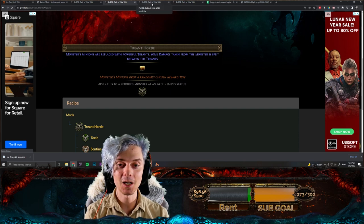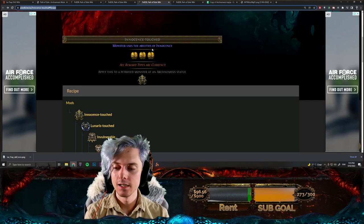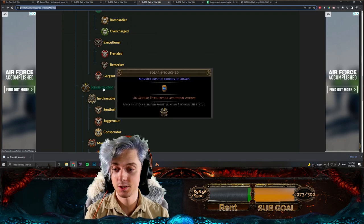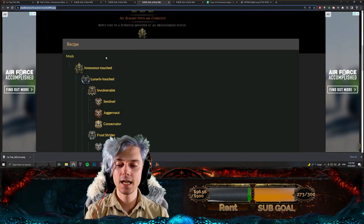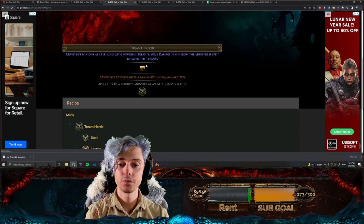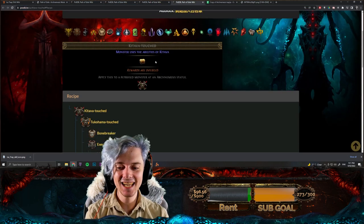The next bit is what really makes this big. Innocence touched is by far the hardest recipe to complete — it needs lunaris touched, solaris touched, mirror image, and mana siphoner in it, each requiring their own recipes. This takes around 27 individual base parts to get. But what it means is all reward types are now currency — so we've converted everything to currency, giving us seven currency rewards at this point.